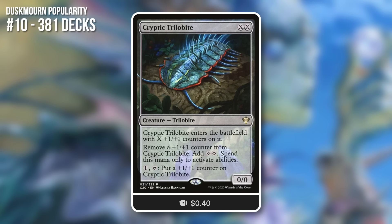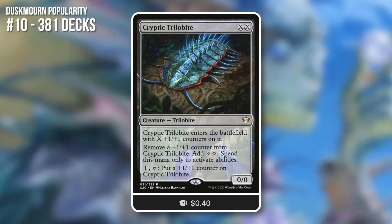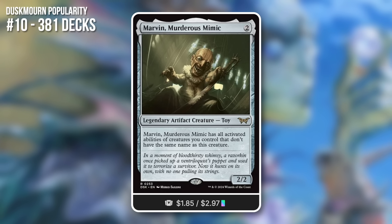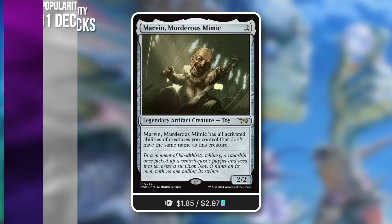Farm Set Gleaner also fits at 85% synergy: pay 2, untap, put a counter on it. And Cryptic Trilobite — another card that rarely sees play elsewhere — at 65% synergy. It's a 0/0 with X counters; remove a counter to add colorless mana. This obviously combos with Farm Set Gleaner. Giving Marvin those abilities is very interesting, but again, it seems like a lot of similar builds. Not too many players saying 'I really want to combo with that one.' Still, good enough for 10th place.